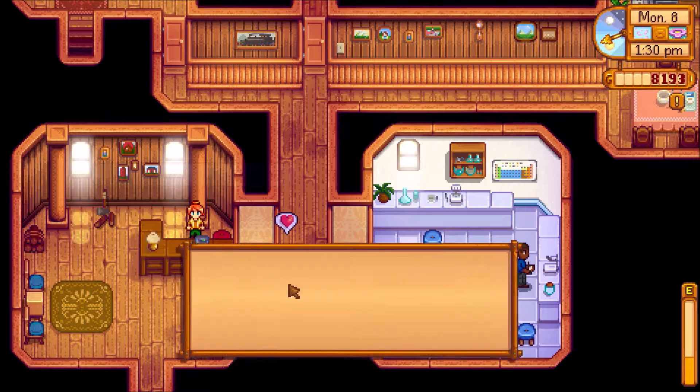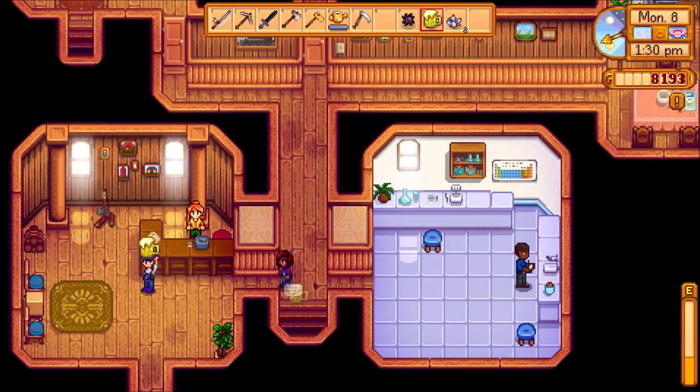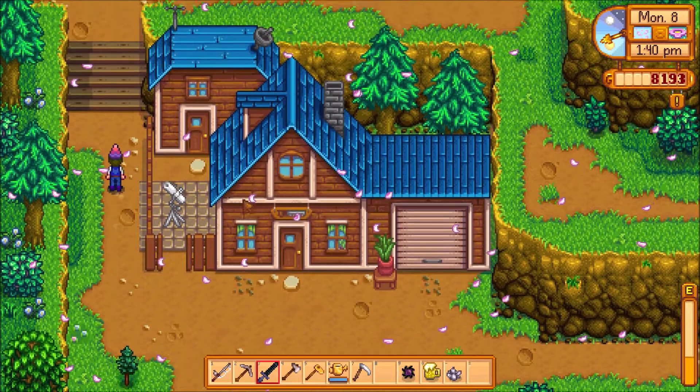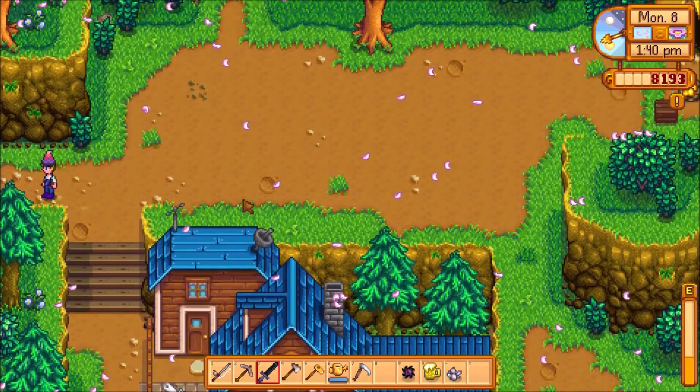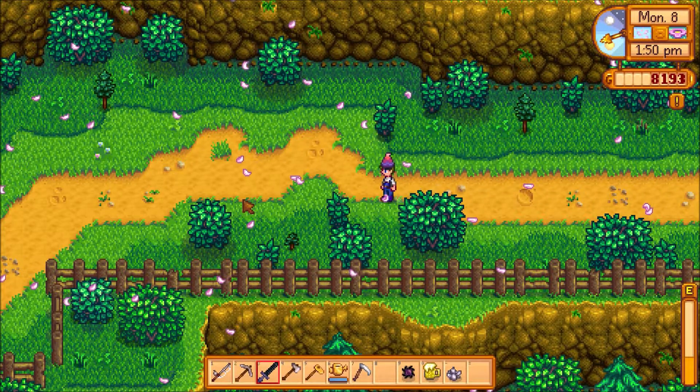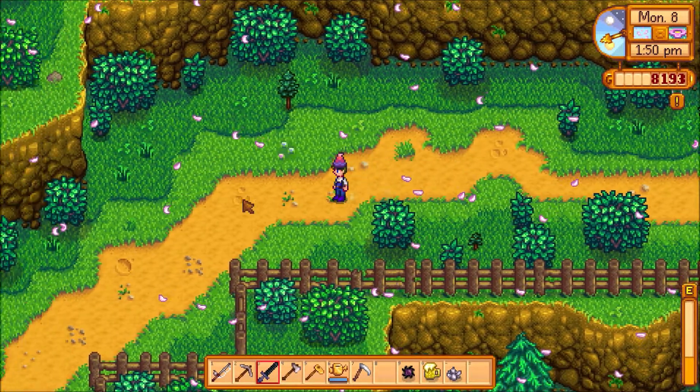Maru — there you go. And Robin — here's some quartz, there we go. Gave out some gifts. Let's head home, grab a cave carrot, we'll give it to Kent.